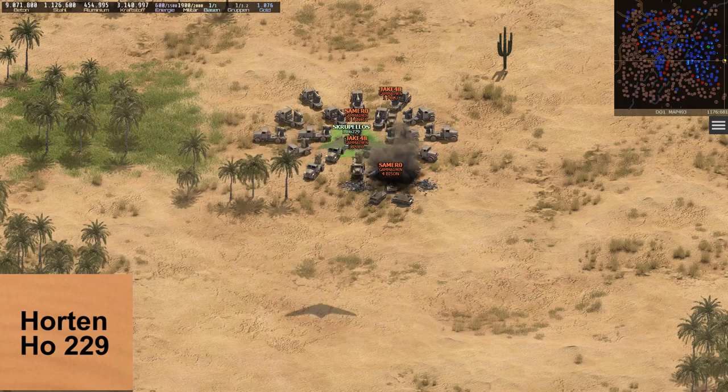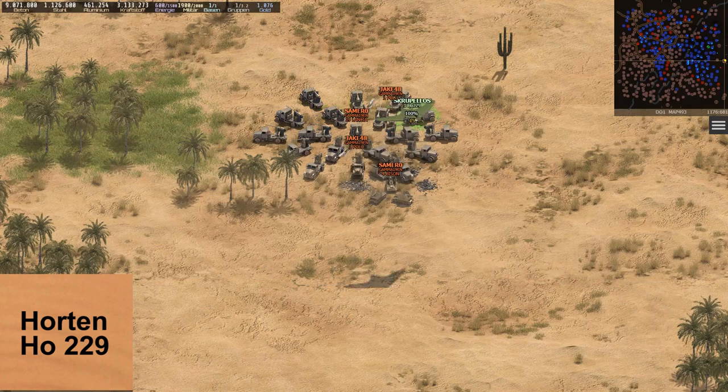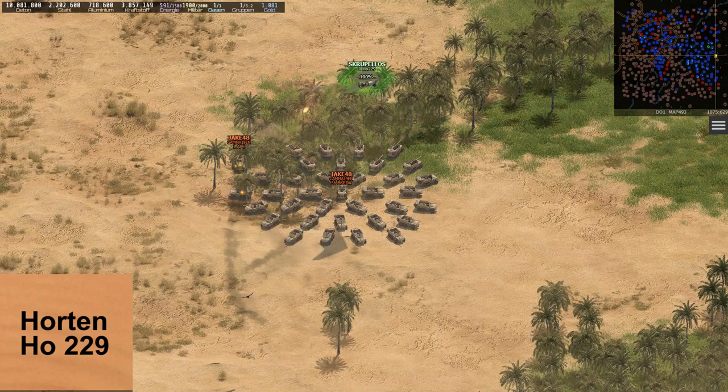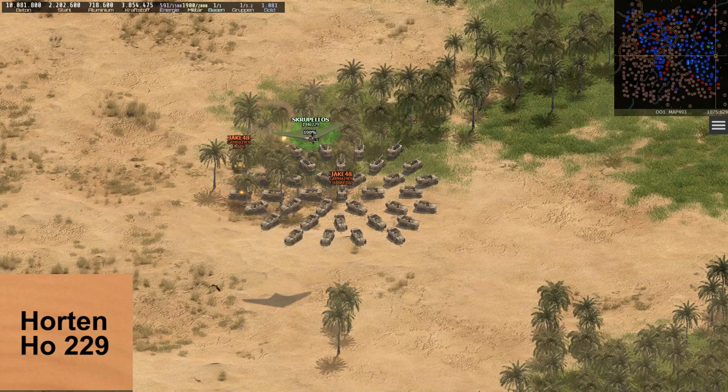However, the ammunition is often more expensive than the destroyed target, showing that this is not the main purpose of this bomber. After delivering 25 bombs, it is no longer dangerous. Without its bombs, it simply does nothing. You will see the animation of shooting on the target, but it has no effect. This bomber only works when it has its ammunition.